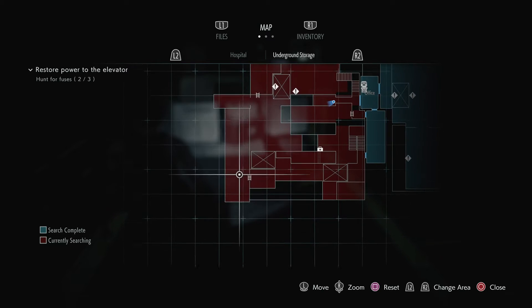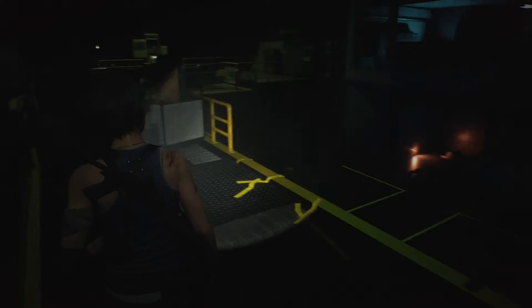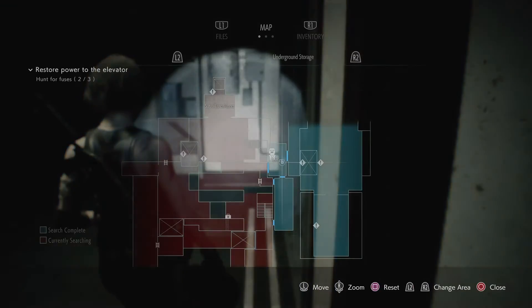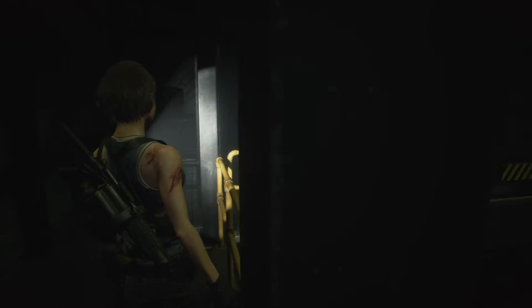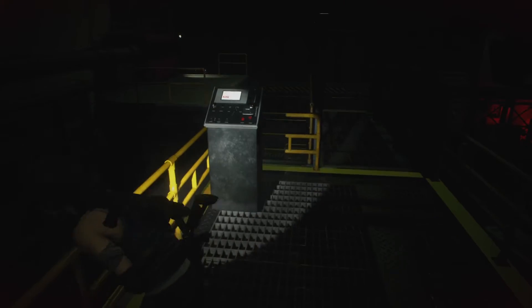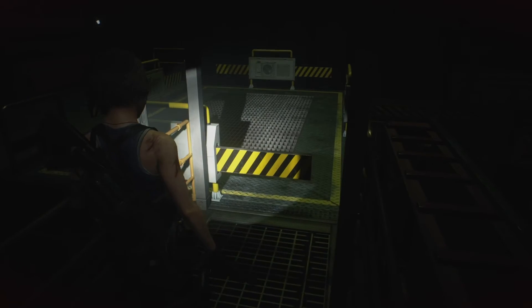Alright, so I need to head back to this area over here. I'm actually running in the wrong direction, I need to turn around again. Let's check this out, it's right behind me here. Let's go through this door. It's probably over here. You can see a red light down there. Yeah, that's a box. That's the last one.